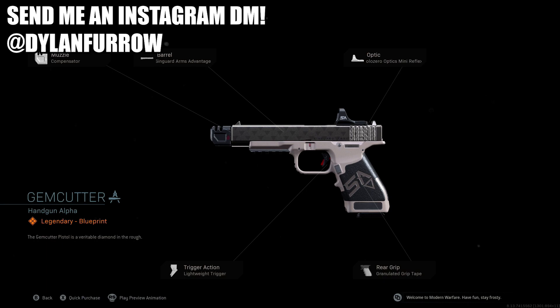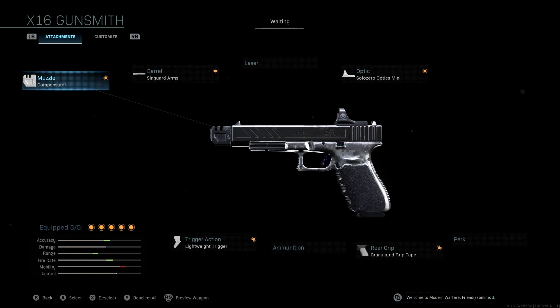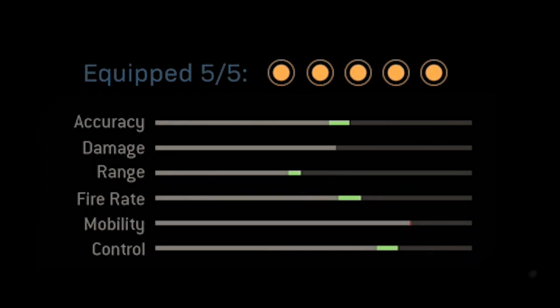This is a legendary blueprint and a pretty decent one. If you take a look at the attachments that come with the original blueprint, you'll see that we get a nice boost to accuracy, range, and fire rate. However, we end up losing a ton of mobility and nothing really happens to our control. With the class setup I'm going to share, stats-wise we still get that accuracy, range, and fire rate boost, but we don't lose any mobility and we actually get a pretty significant control boost as well — so obviously a much better class setup.